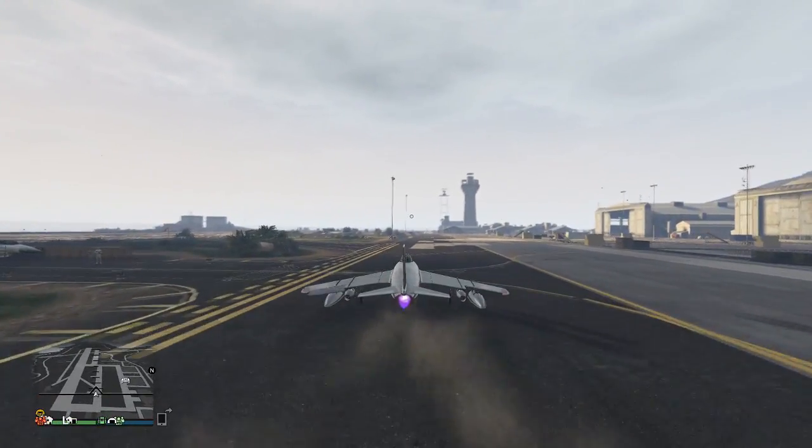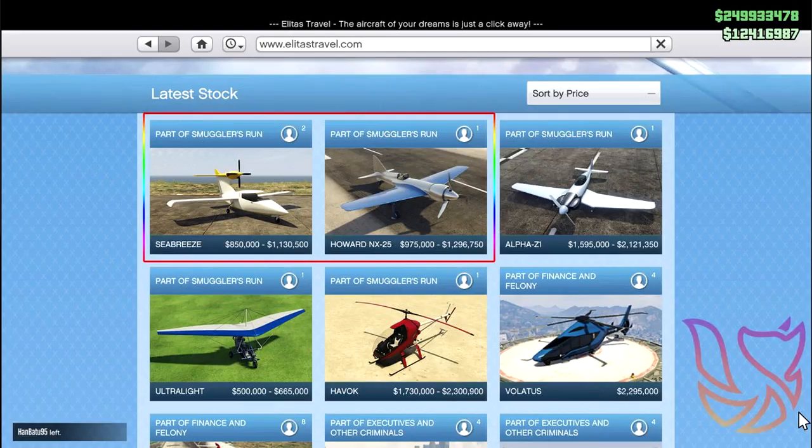The last two vehicles are on Elitist Travel. The first is the Howard NX25 at 1.2 million dollars, and then the last vehicle coming with this DLC is the Seabreeze at 1.1 million dollars.